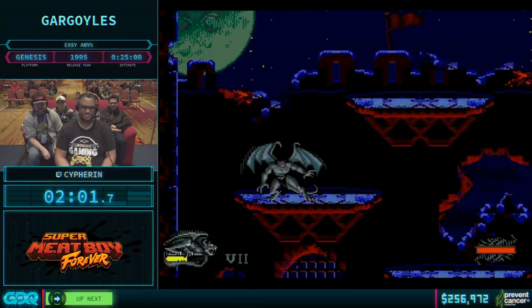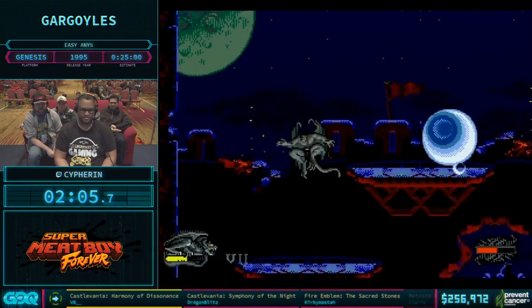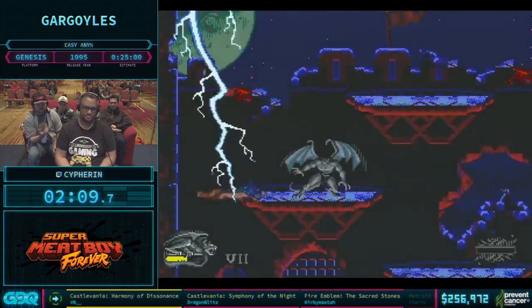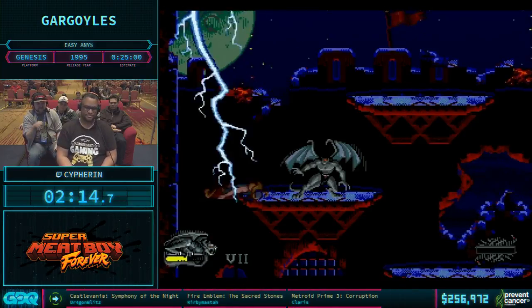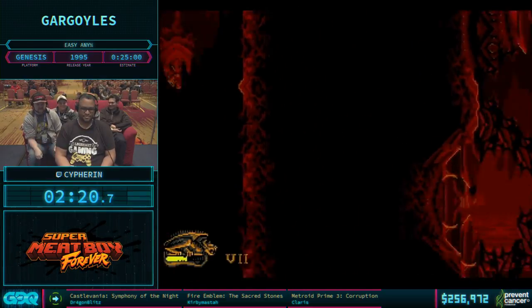We're coming to our first boss - a standard teleporting boss. These tend to be a bit of a nuisance, but this one's actually a bit easier. You do your highest damage attack, which is the pounce, and after four hits that puts him away. The pattern is actually really easy because if you maintain your spot at the top two platforms, he never goes down to the bottom platform. Now we move on to stage two.